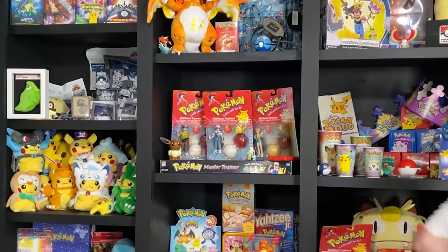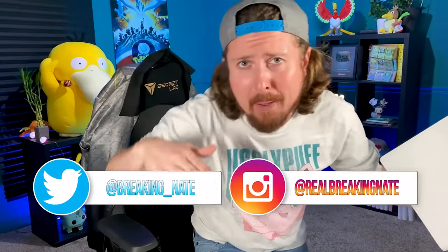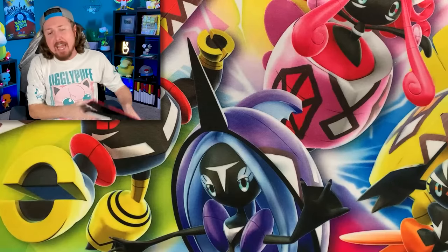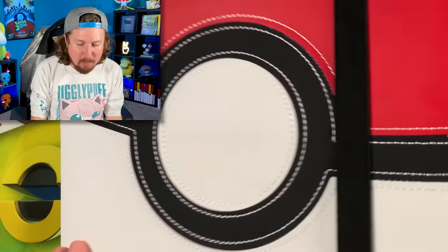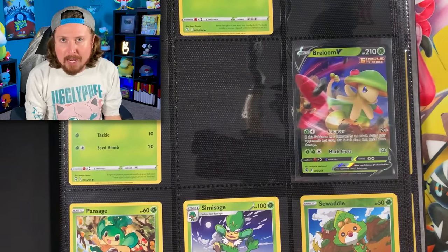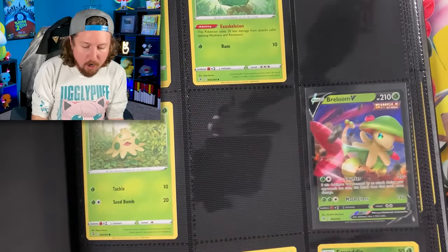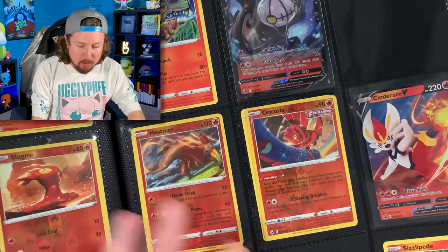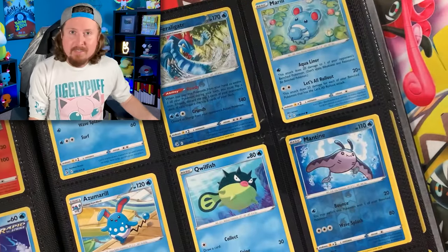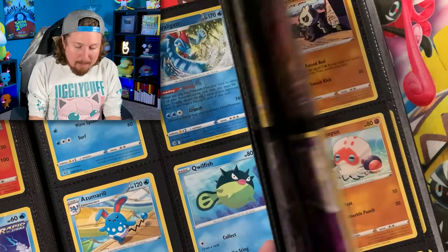What is up, my Breaking Family! Sending some positive vibes your way. Today we are officially beginning our journey to 100% complete our Fusion Strike Pokemon binder. As you can see right here, it is not 100% complete — there's a bunch of cards missing: reverse holos, regular rares, even some uncommons. That's how big this set is.